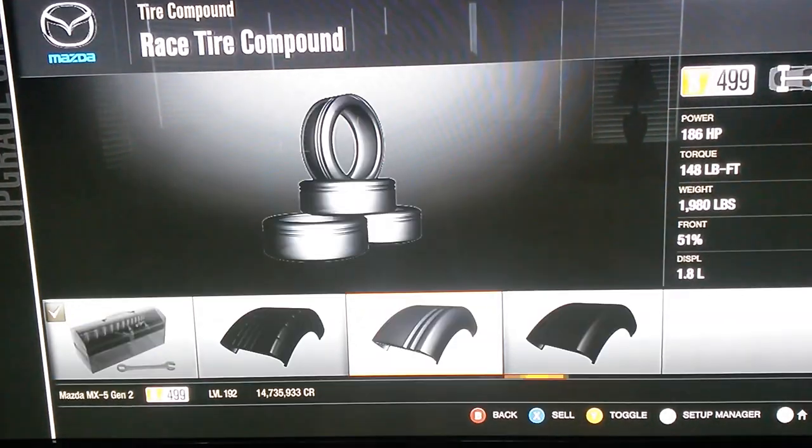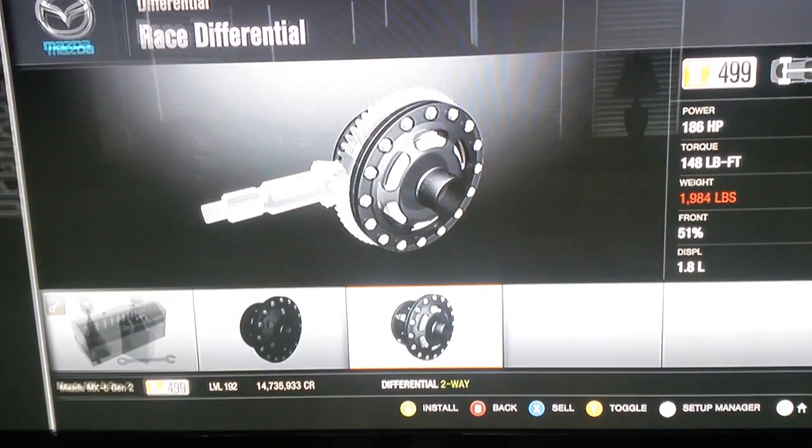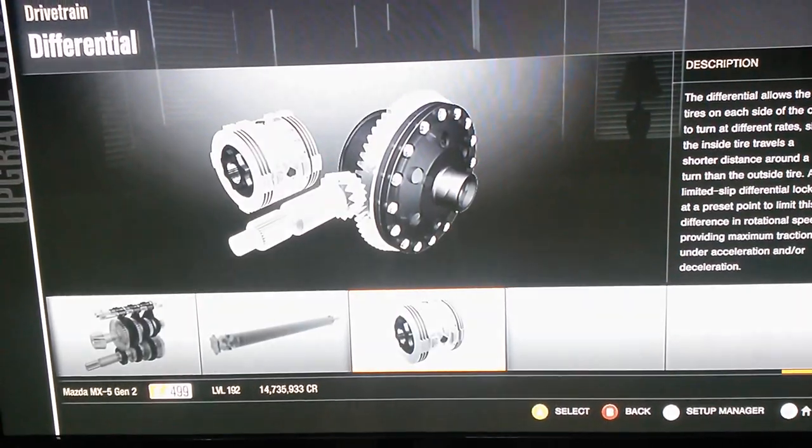Now that we've gotten our car, we have to tune it properly so it drives well on the toge. Most toge drivers start off with racing slicks, a racing transmission, and a race differential, and then add horsepower from there.